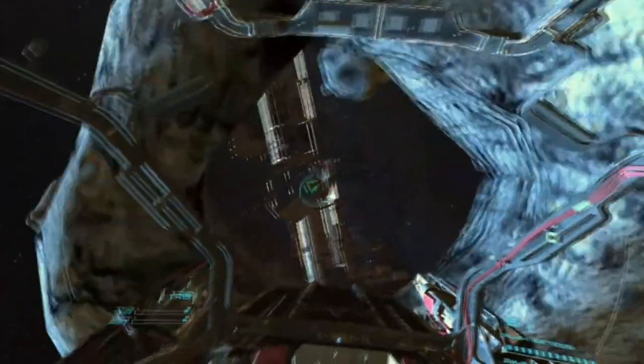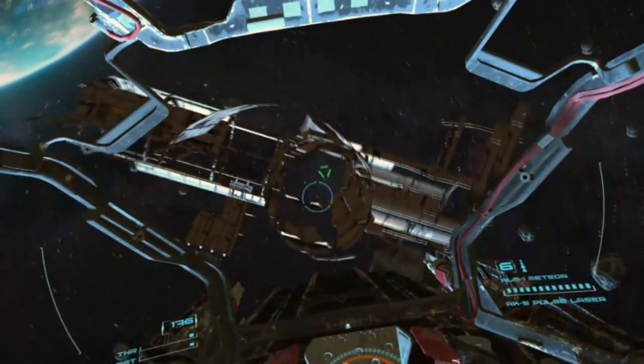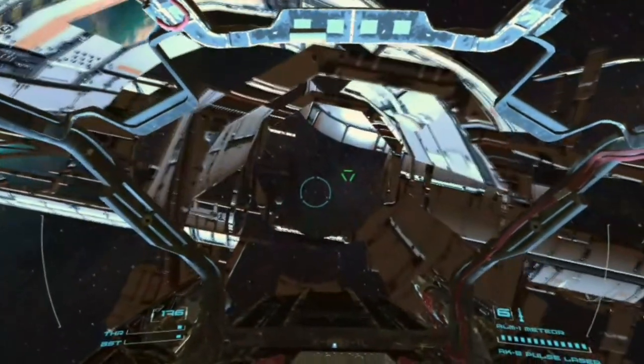At this point I want to mention: if you have any issues — let's say you remove the headset and put it back on and the ship starts spinning — just hold the Oculus button down and it'll re-center.